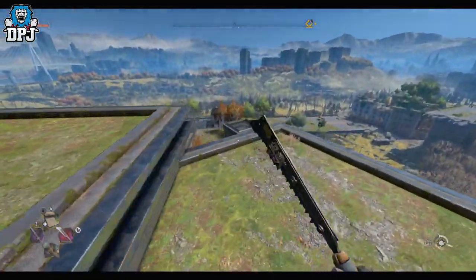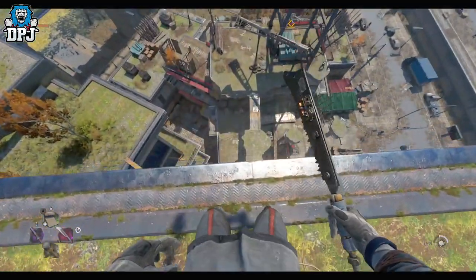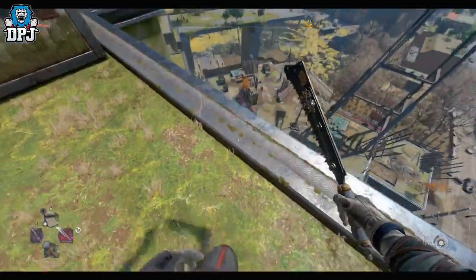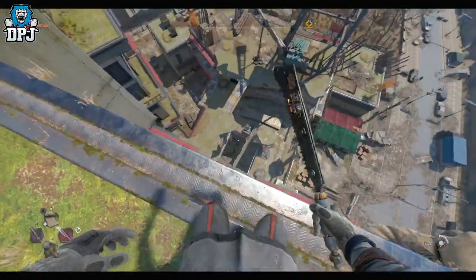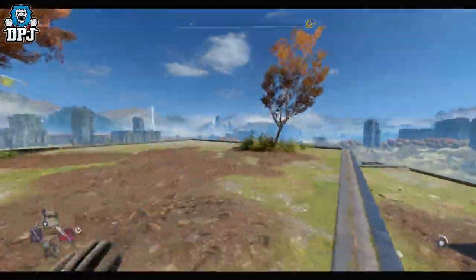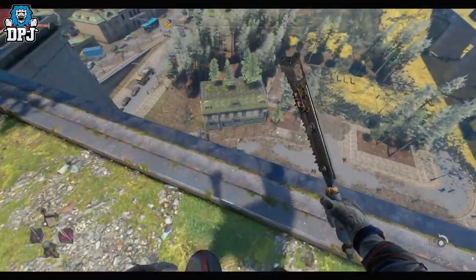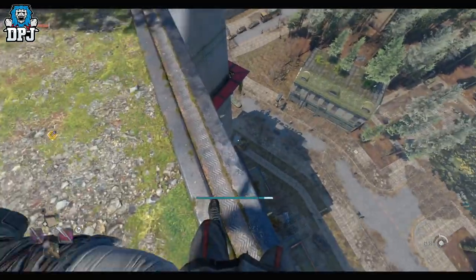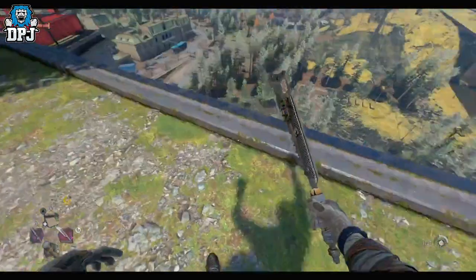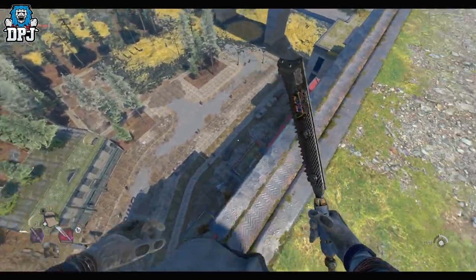In Dying Light, obviously you take fall damage — you can probably see where this is going. If you land on mattresses, you don't take fall damage. Right there — you can land on tires and rubbish and you don't take fall damage. But you can also land on cars and you don't take full damage.